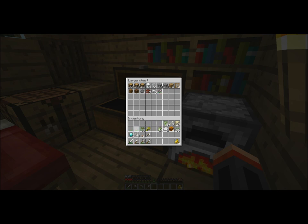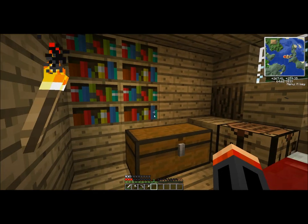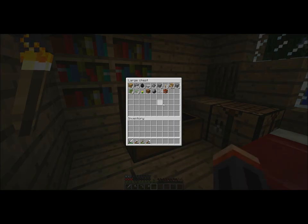Gunpowder, TNT, iron, gardening stuff, and our two diamonds and some gold coins — because I don't know what those are used for. I put more stuff in this one, so I'm going to take these all out and combine them.